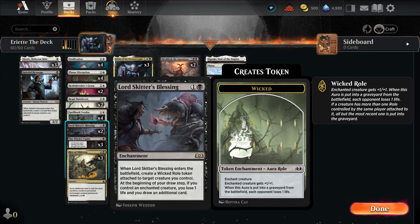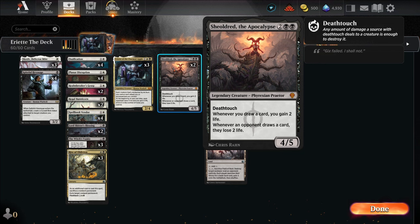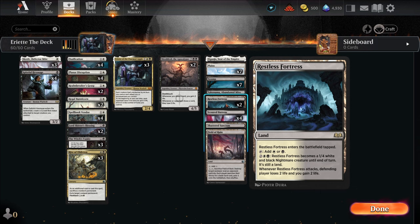Witch's Vanity is a saga for one and a black. Chapter 1: Destroy target creature an opponent controls with mana value 2 or less — if you put this out on turn two, you're probably going to kill something. Chapter 2: Create a food token — pretty straightforward. And Chapter 3: Create a wicked roll token attached to a target creature you control. That's more rolls for our board state.